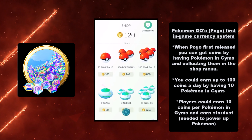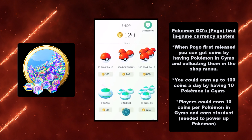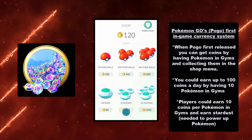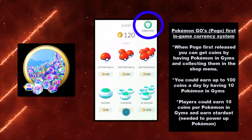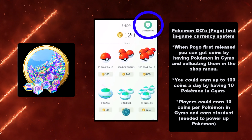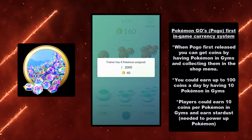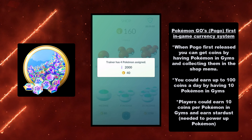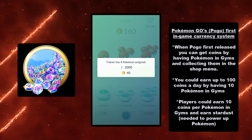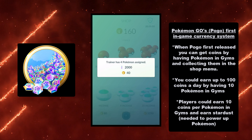For Pogo's first in-game currency system when it first released, you could get coins by having Pokemon in gyms and collecting them in the shop menu. You'd see a 'Collect Now' button in the top right. Using that system, you could earn up to 100 coins a day by having 10 Pokemon in gyms. In this example, a trainer had four Pokemon assigned, so they earned 40 coins — 10 coins per Pokemon in gyms.